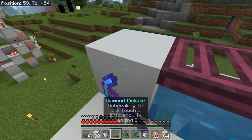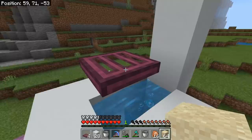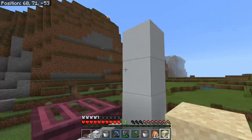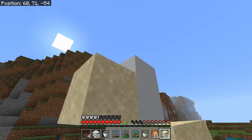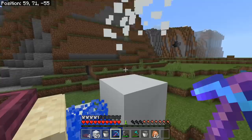Place three holder blocks to help us drop the sand. Now we want to drop our sand — the amount of sand you put in determines the height you're going to go. I'm putting in 64; if you put more in you can go sky high in basically one second. As you can see the sand gets trapped under the trapdoors. Place all 64 in, then remove these holder blocks and move on to the next step.